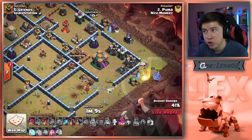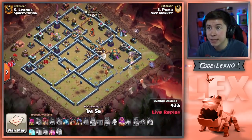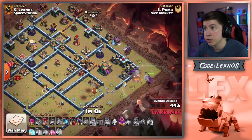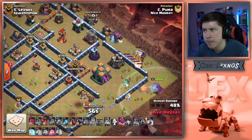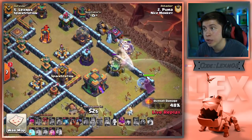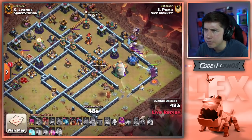Drops the Warden from 3 o'clock. The Eagle Artillery is awake, targeting balloons. Sneaking a few more loons, trying to get Warden to just snipe the Town Hall. He can wake it up, except he's switching — he goes for the gold stores. This is awkward, dude. He needs that Town Hall to wake up. Just send a minion, bro — one minion, Puma, what are you doing?